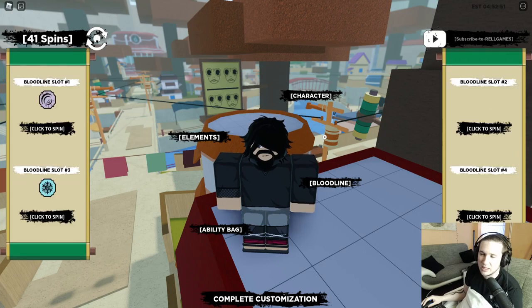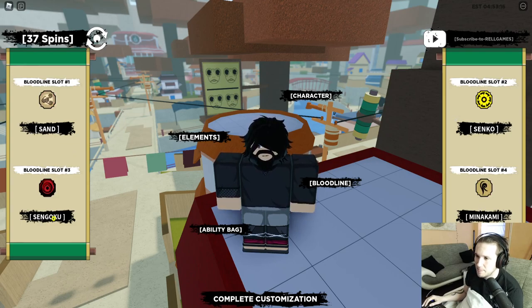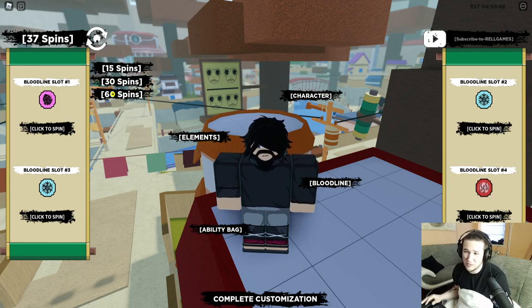Bloodlines are what everybody talks about — they're the old genkais from when the game was still called Shinobi Life 2. This is where the fun stuff happens, so I would use my spins on those. But keep in mind, if you don't have the ability bag — a game pass I'll talk about in a second — you won't be able to keep your bloodlines. For example, I just spun four times and got ice, boil, and crystal. You only have two free slots; slots three and four cost Robux.